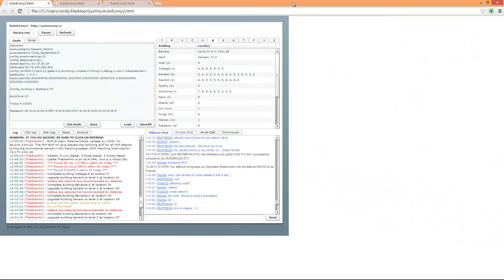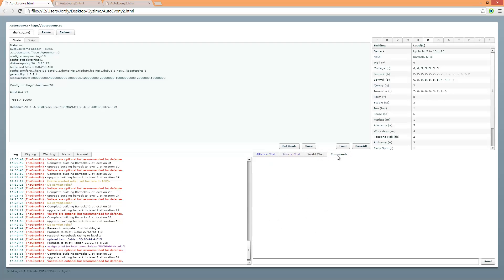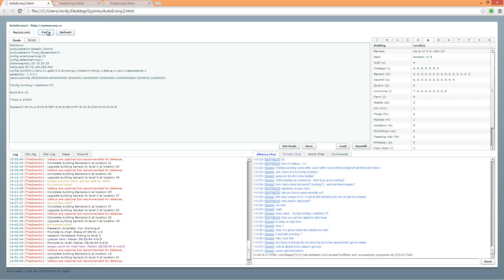First of all, the bot itself. This is the bot. If you look into it, you have here the chat, alliance chat, private chat, wall chat, and the commands chat for the commands channel. We have the goal tab and script tab, and if you have multiple cities, you have multiple tabs also.